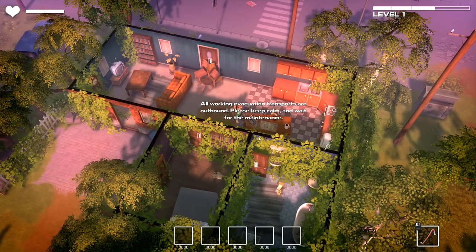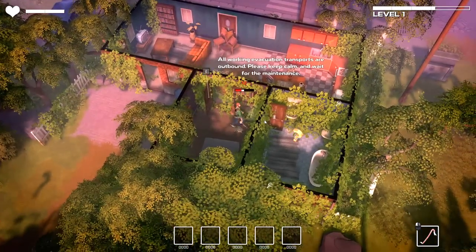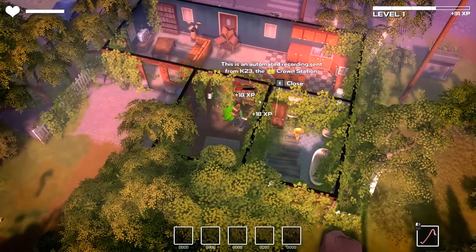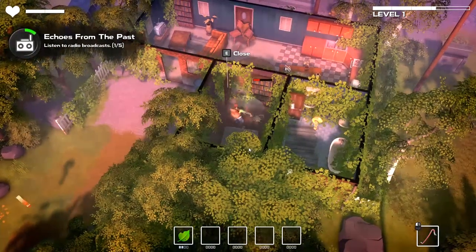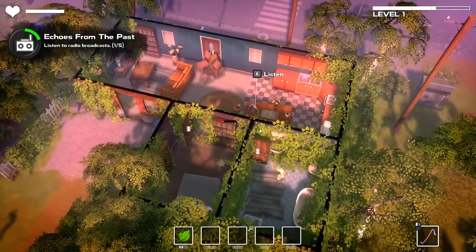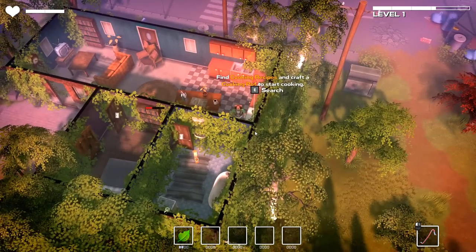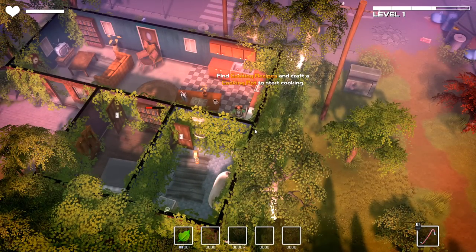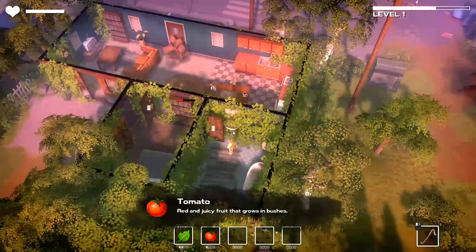All working evacuation transports are outbound. Please keep calm and wait for the maintenance. This is an automated recording sent from K23, the Crown Station. I'm willing to bet that we don't need too much more plant matter for right now. I'll worry about it later. Oh, we can cook stuff right there — nice. Looks like we've also got searching spots. Oh nice, a tomato, dude.